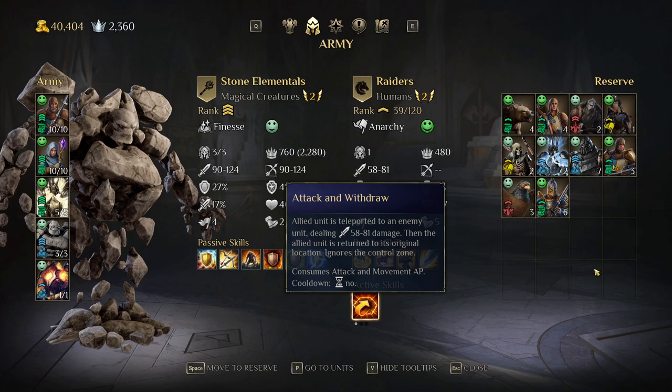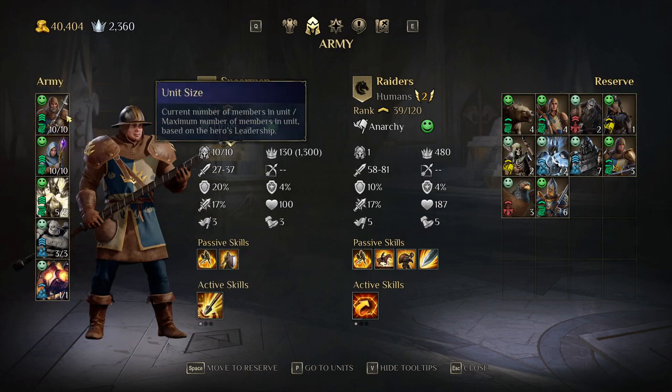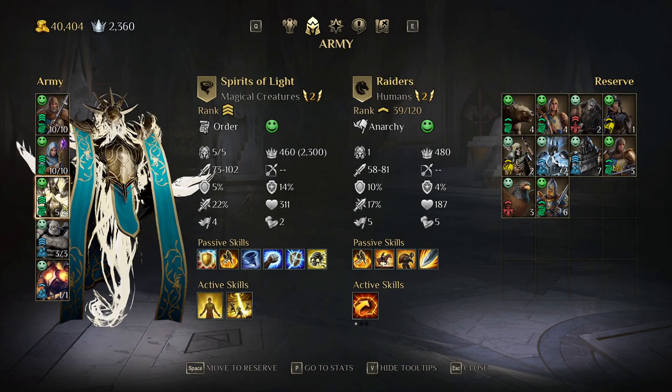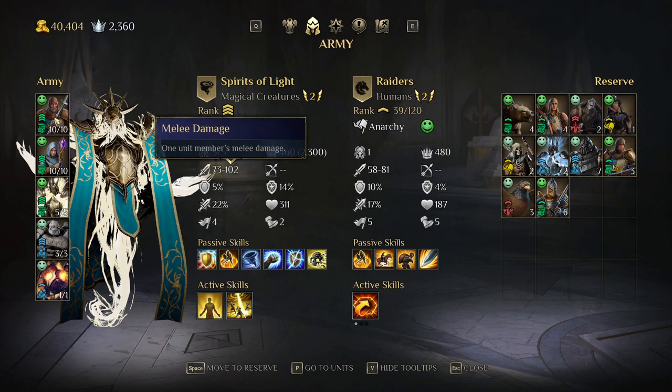Each unit has key things to notice. The army size is five units but each unit stack can go up to 10. For example, this unit costs 130 leadership and the limit is 10, so I need 1,300 leadership to have 10 of those. This other unit costs 460, so 10 of those would require 4,600 leadership. I currently have 2,360, which is enough for only five of the expensive unit (costing 2,300). The more leadership you have, the bigger the unit stack, up to a maximum of 10.